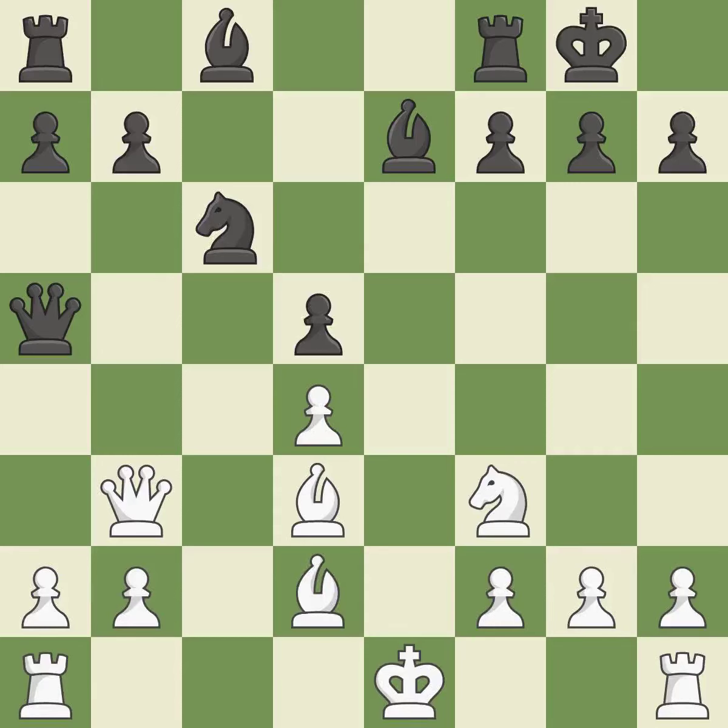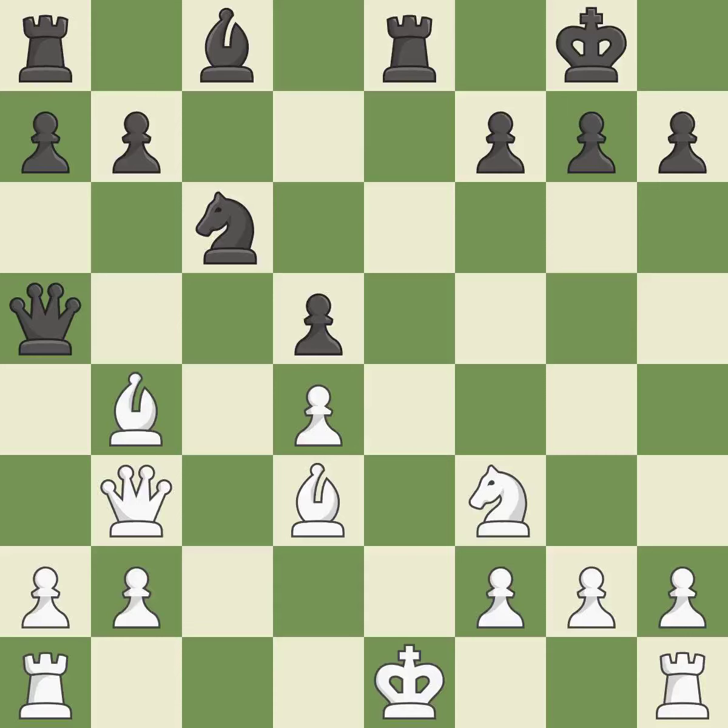This prevents a queen on the other side from checking — it is ideal. This blocks an attack on a vulnerable queen. This threatens to win a bishop — it is good. This is the only good move — it is a great move. Now that the rook is on an open file, it is easier to control squares all over the board — it is ideal. The king has lost its castling rights. There was only one good move in that position. This ignores an opportunity to block a check from the opposing rook — it is a mistake.